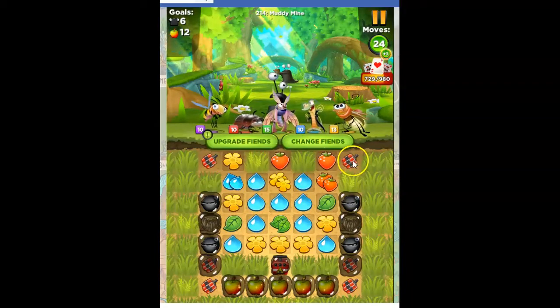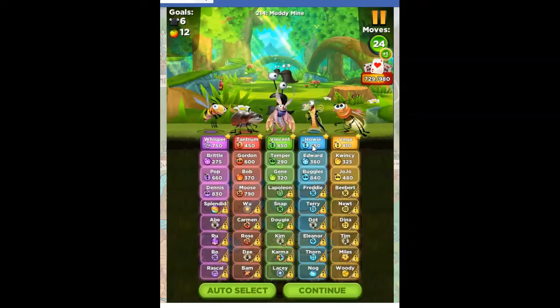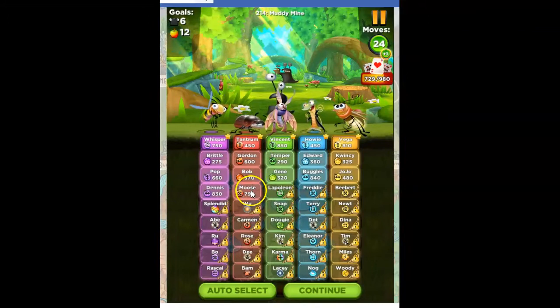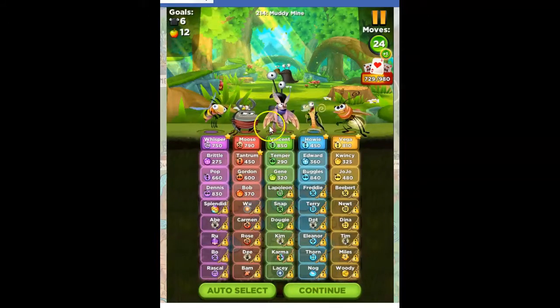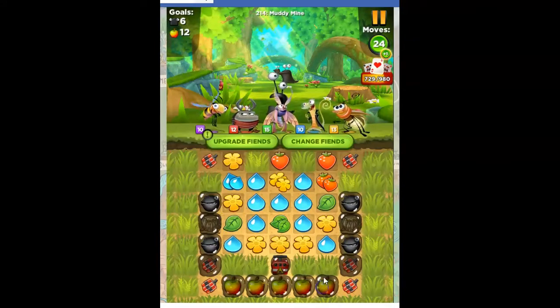I don't show any purple on the board, and there's a lot of open area on the board, so I'm thinking Whisper doesn't even count. Everybody else is set as bomb guys, but Tantrum may not be the best one. Gordon or Moose seems like a better choice for me, so I'm going to go ahead and pick Moose. Even though the best ones are selected, or if I auto-select it would bounce back, I can always make my manual adjustments as I see fit.